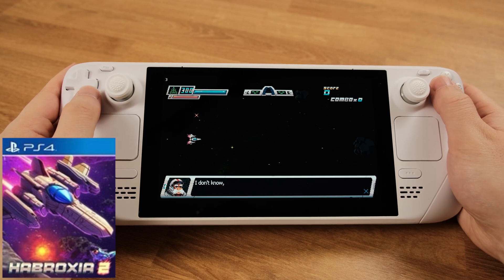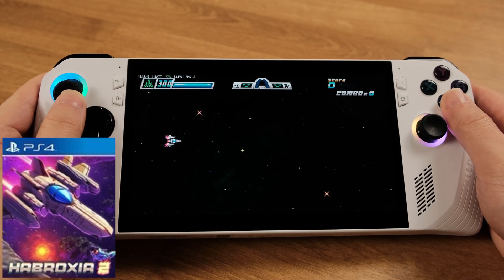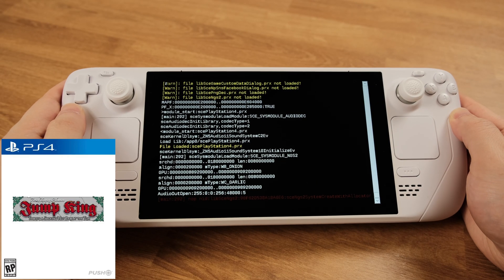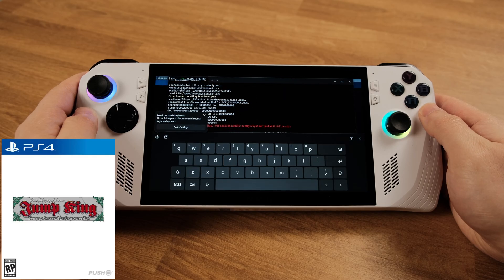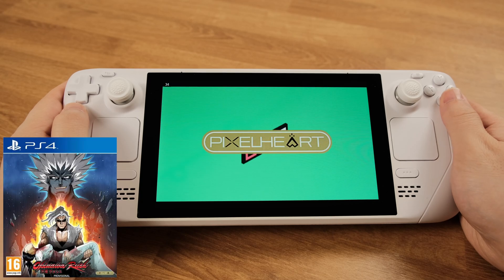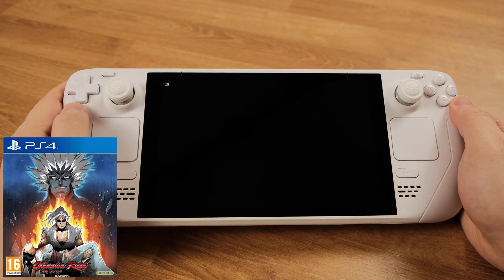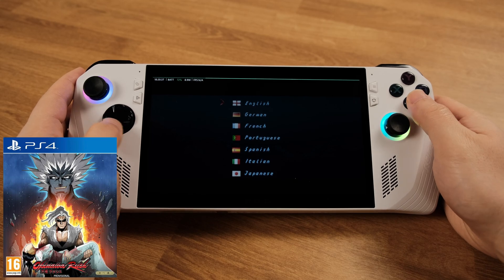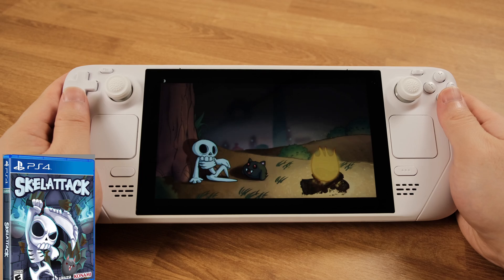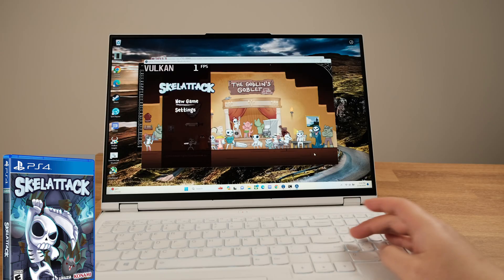This 2D flying game had zero problem to launch, but it only got 2 to 3 fps on all three devices. Another game couldn't be loaded up on all three devices, even though it's listed as playable. One game did boot up, but it's stuck on a black screen on the Steam Deck and stuck on the language selection screen on both Windows devices. Yet another game can only reach 2 to 3 fps — everything feels just like ultra slow motion.